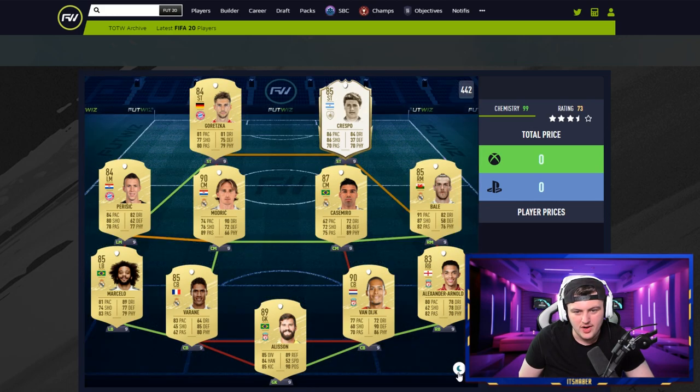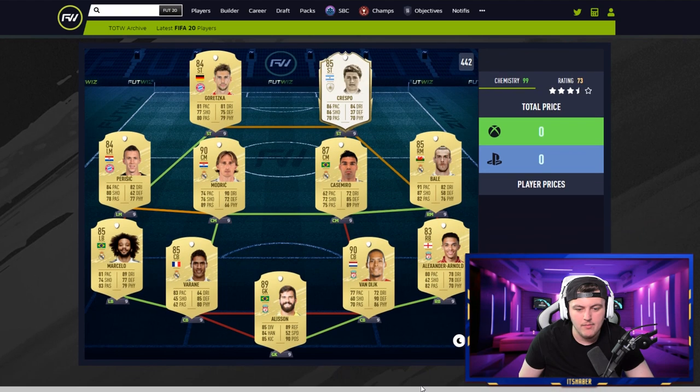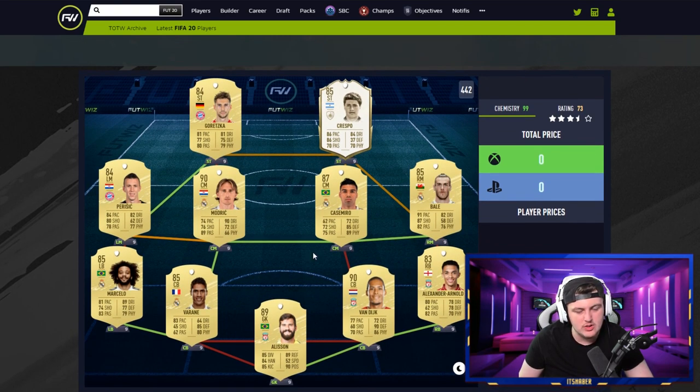It's a nice squad nonetheless, but I don't know if you'd be better off getting a cheaper squad and investing your coins elsewhere. In terms of your icon, Crespo's really good at the start of the game. However, I feel like this year taller, more physical players aren't that prevalent — at least it didn't feel like that in the beta. Maybe getting someone like Inzaghi or Rui Costa would be better, someone with better passing you can play behind, and then play Bale and Perisic up top. But it's a nice squad regardless.